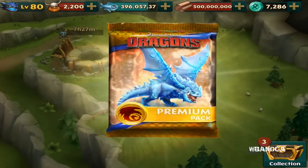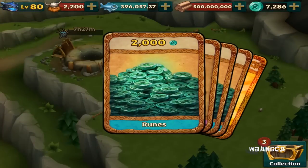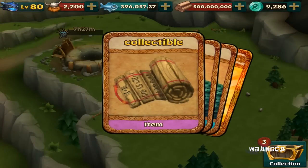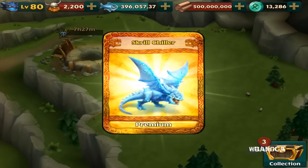All right, we're here with the pack and we're gonna open it. Hopefully we get the Skrillchiller. 2000 some weird item, premium currency. Oh, we got the Skrillchiller right here, the premium dragon.